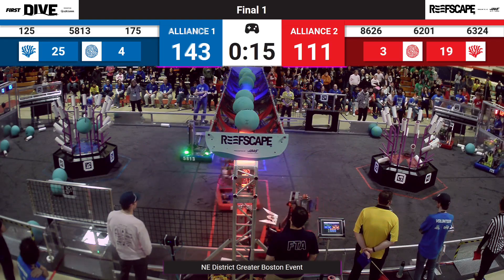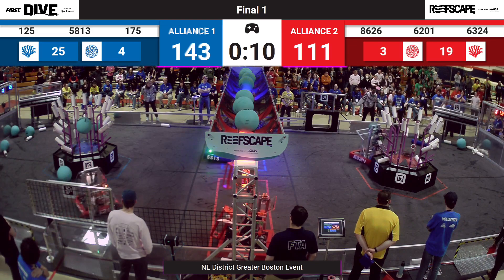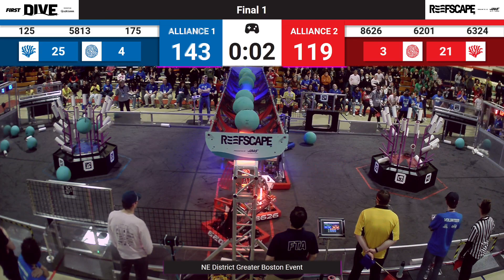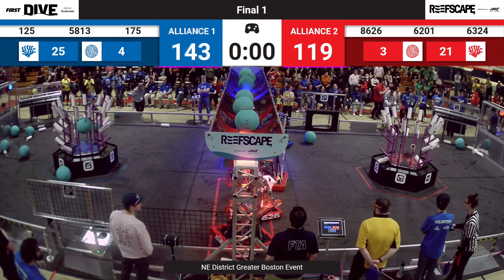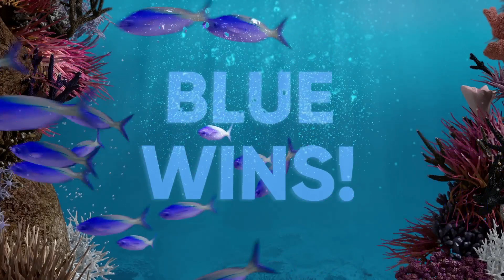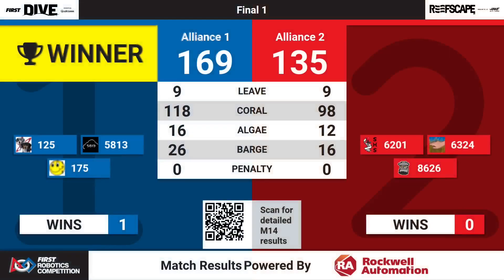It is now endgame. Highlanders moving towards their Barge. Neutrons doing the same. Morpheus joining Neutrons, and Neutrons is up in the air on the Blue Alliance. We see 175 heading back to join their Alliance. The Blue Devils scoring one more piece, coming back to their Barge. With a score of 169-135, Alliance 1 takes the win — the first win of finals. The Blue Alliance wins this one.